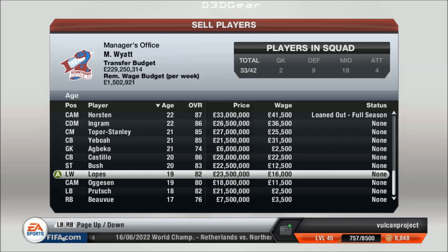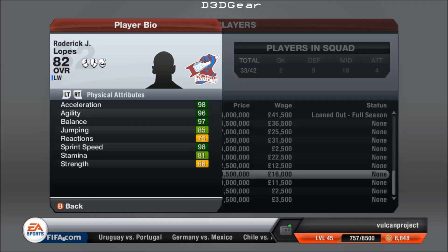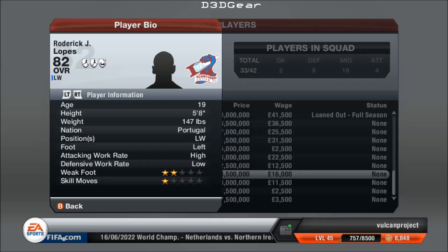There's another left winger who's an 82 at 19 years old. We're talking about a really classy youngster there — already very fast, one of the fastest players I've got: 98 acceleration, 98 sprint speed. He's nearly perfect — 99s for speed, he's only one off. Who knows, he might even reach that. Very high attacking work rate.